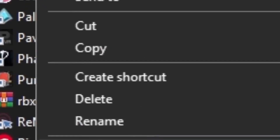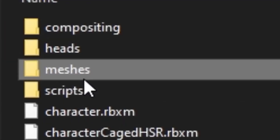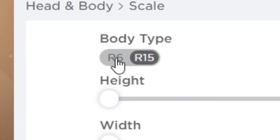First you will want to get this link and download the mesh. Go to file location, go to meshes here. Delete the right leg and replace it with the one you downloaded, and just rename it back to right leg. Make sure you are R6 and have default legs. Now you have legs.